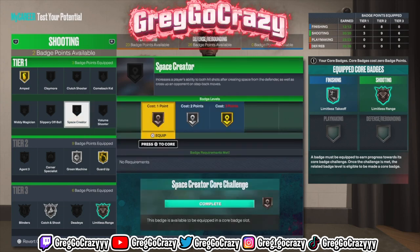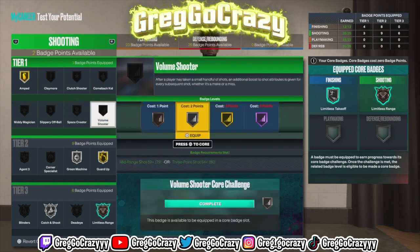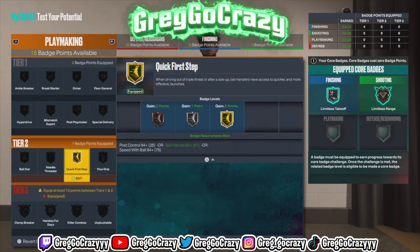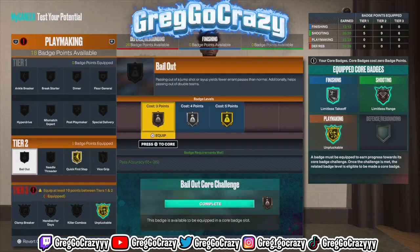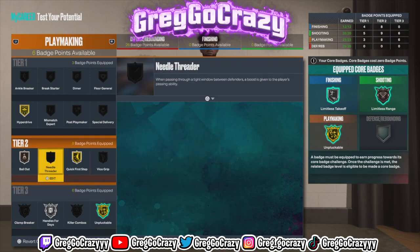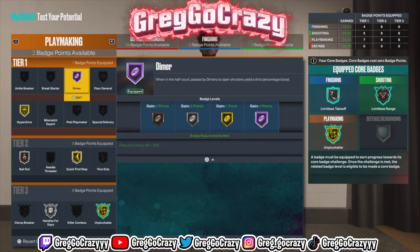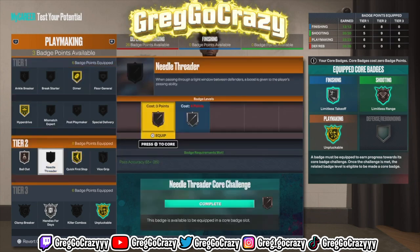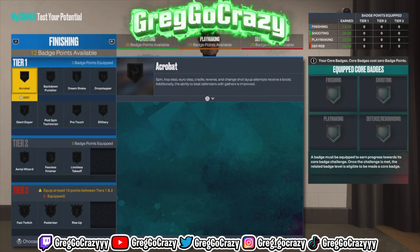If you see this video, go on and press that subscribe button. We're one of a kind. I was really throwing on badges. When I get this build actually maxed out and I can test it and bring gameplay to it — oh my goodness. Now I do see people say they need to buff unpluckable, hopefully they do, but they don't need to nerf steals. If they nerf steals, anybody's just going to make bigger builds with lower ball handling and just dribble — everybody might just be seven-foot dribbling. Steals would not matter anymore, so don't nerf steals. You can also put needle thread on this build.